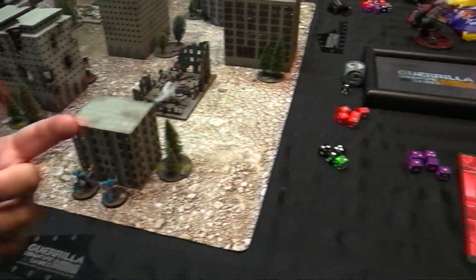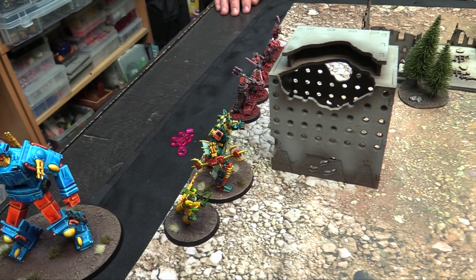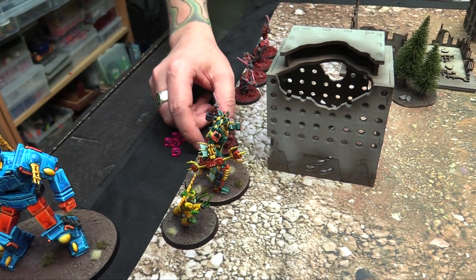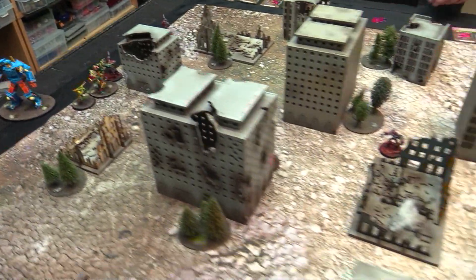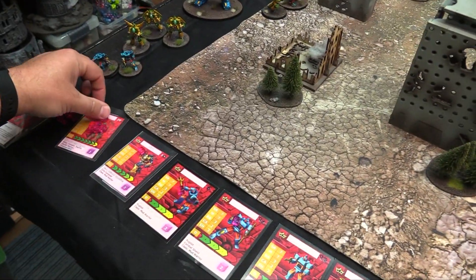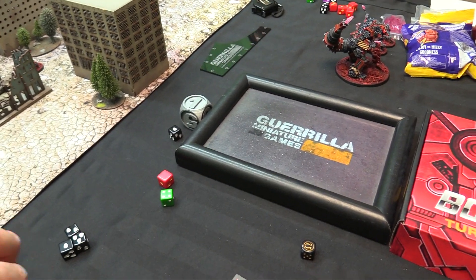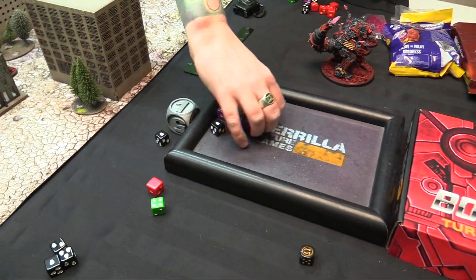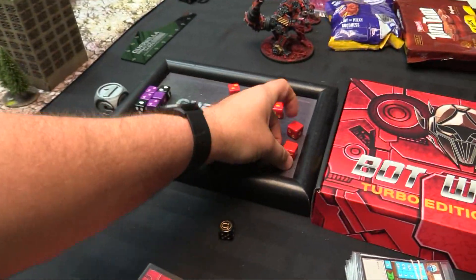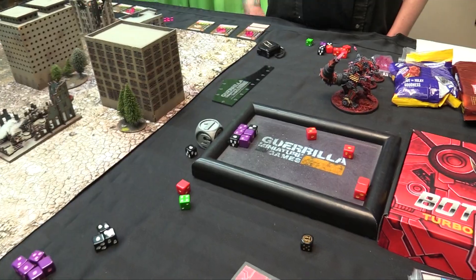Rob's gang goes next at strategy rating seven. Dicer makes a ram attack — two to move, gets an extra critical die for the charge, then swings with another extra critical die. I boost my range attack shields. Rob rolls crit dice and four regular dice, but no special weapon bonus due to my Iron Skin Titanium Shell. That's a pretty good roll — I use a Prisoner's Job for an extra die but take six damage, down to two health.